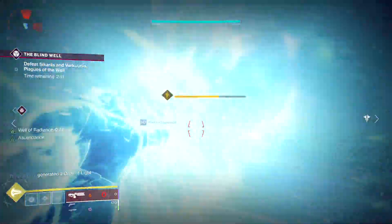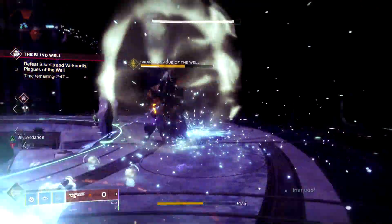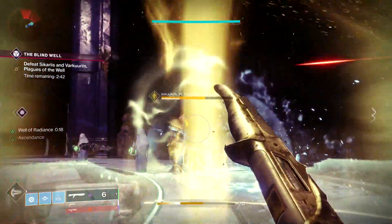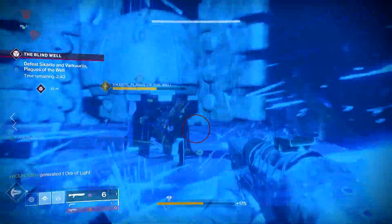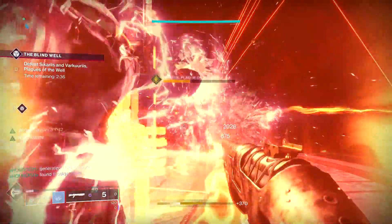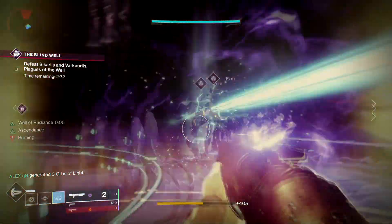While doing this you need to avoid the tethers and flamethrowers from the Scorn because they will get you. As you can see here we're all bunched up in that Radiant Well which gives us protection but also boosts our damage. From this point forward it's rinse and repeat - let the Screbe spawn, detonate them at his feet to gradually remove the shield, and once the shield is down everyone pops their supers to do as much DPS as possible.